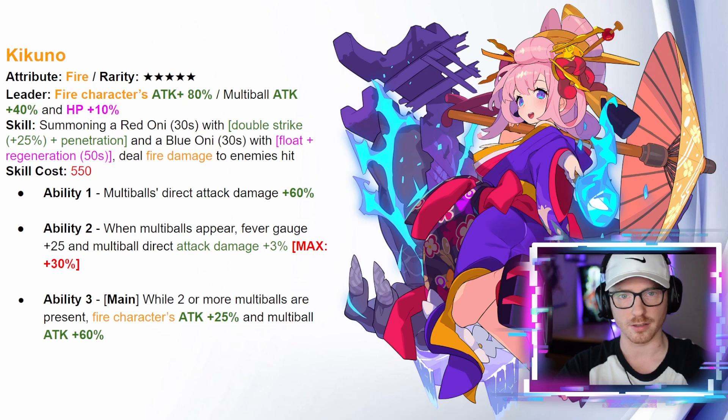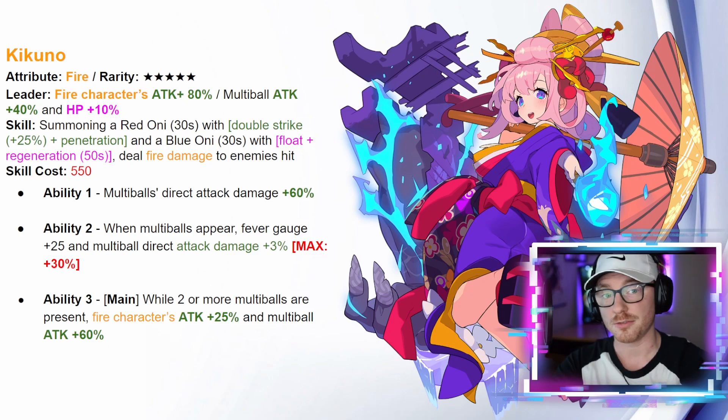Her ability one gives multi-balls direct attack damage up by 60, further enhancing the multi-ball fire team. Ability two grants fever gauge plus 25 and multi-ball direct attack damage plus 3 percent when multi-balls appear, up to a maximum of 30. Her ability three, when in the main slot, grants fire characters 25 attack and multi-ball attack up 60 while two or more multi-balls are present. She would pair well with Marina for a big increase in damage and consistency.